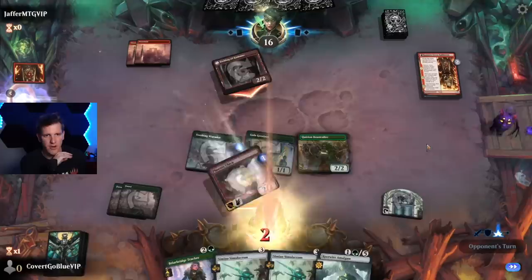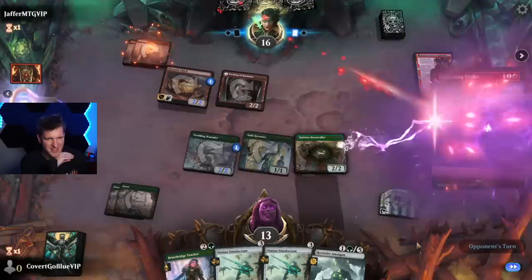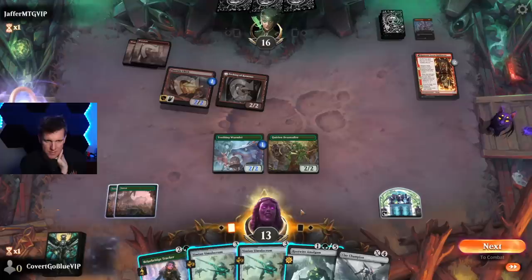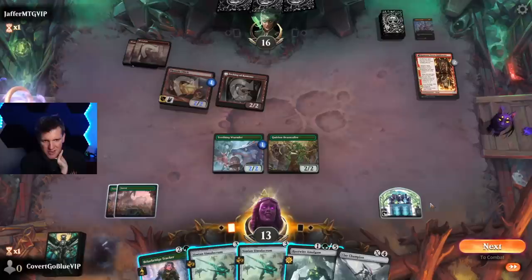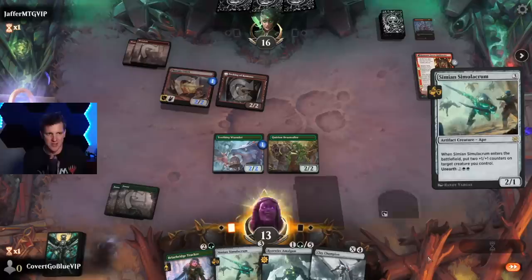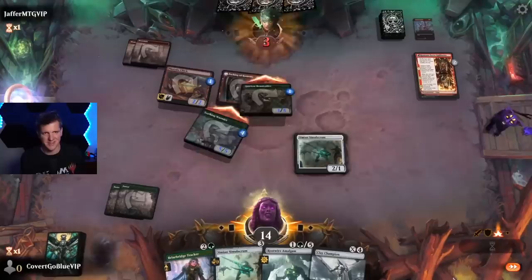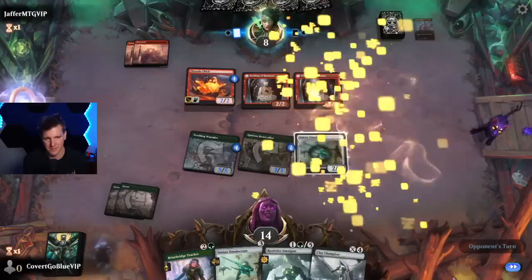When you're mono red your big conundrum is where to point your burn spell. Looks like the choice is the Greeters. You're also missing a land, Jaffer — yes you are. So I guess we should use our mana to get as far ahead as we can. This produces two +1/+1 counters and another body. Let's go here — that thing gains life so we want it as large as we can make it. We go to 14 and we swing in for eight.